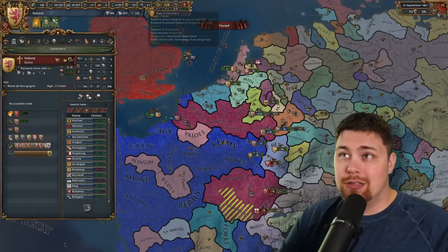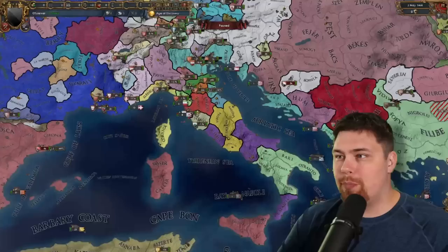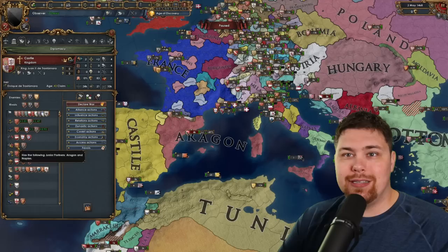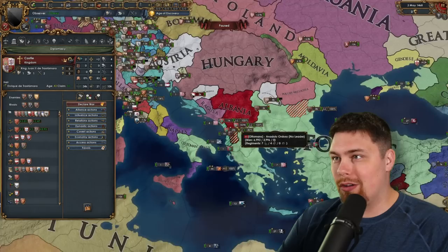Holland is already disloyal and I don't think it's going to get loyal, meaning they're not going to help in this war — meaning these numbers are actually even worse than they look. The classic full annex of the Pope from Castile, giving Rome to Naples of all nations. Castile has got the PU of Naples as well as Aragon, and Navarra managed to escape this time. I'm curious how this Ottoman Italy is going to affect the dynamic over here.